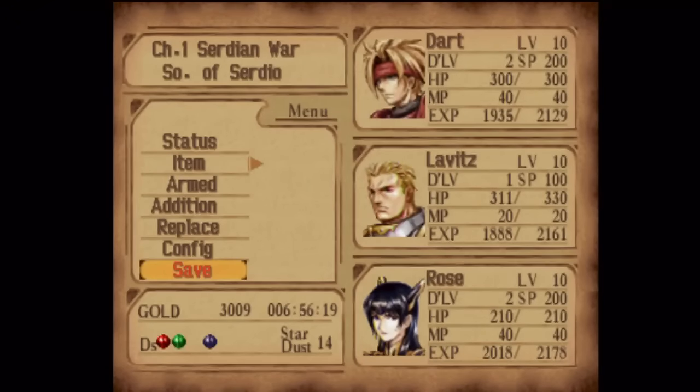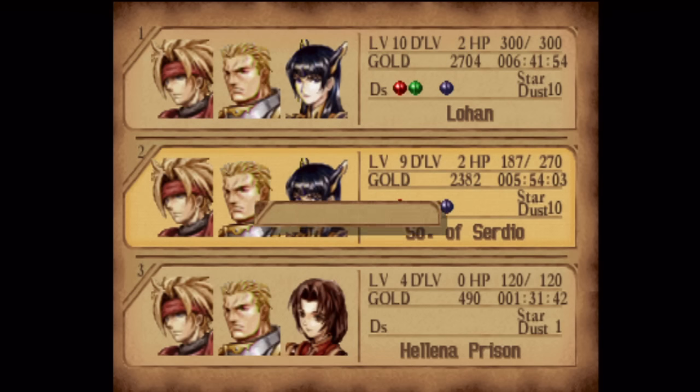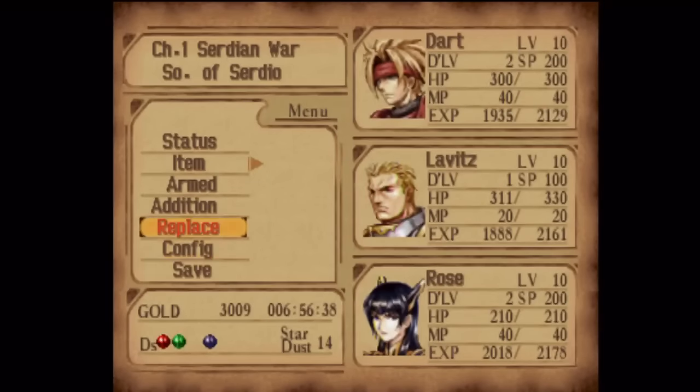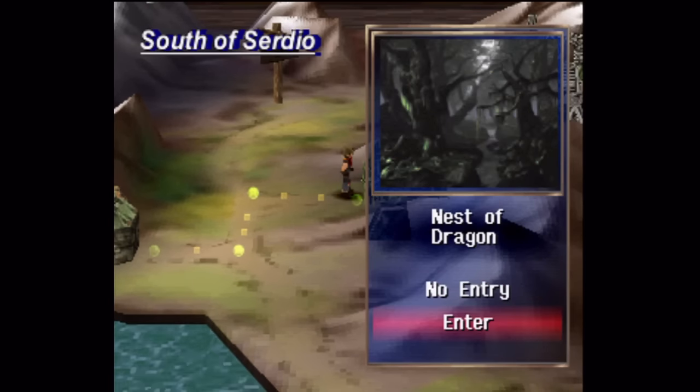I'm still going to try and give those two more work on their additions than Labbitt's, but we're not going to learn more additions for them for a while. Let's just make a quick backup save here. My setup as far as equipment goes is listed in the video description, but it's pretty much the same as before — except I have the cape and the plate mail now.